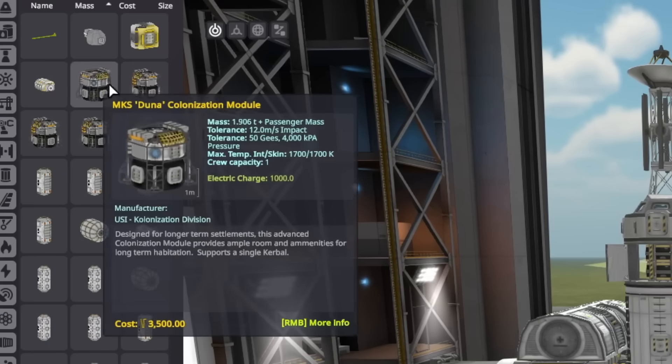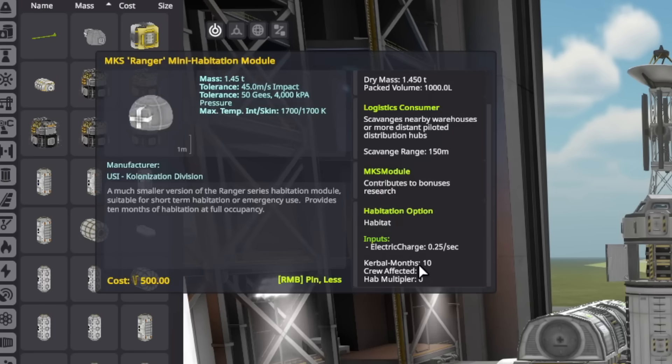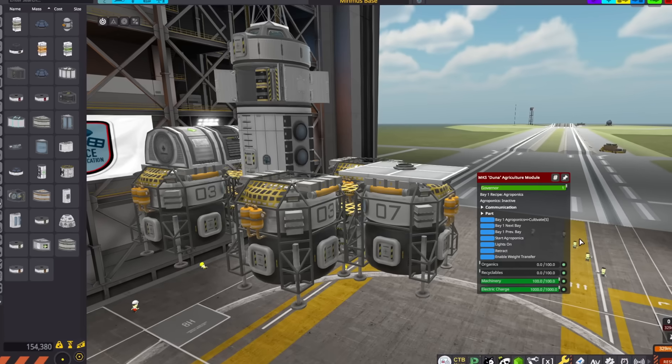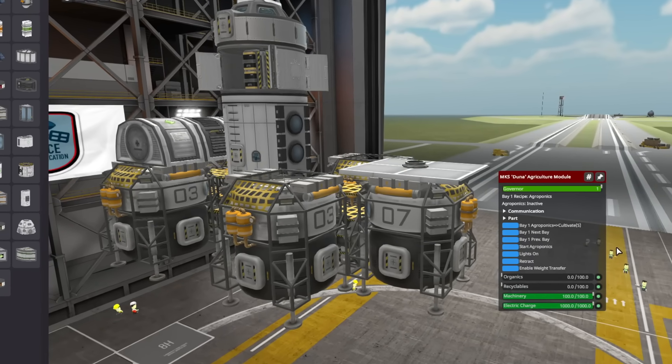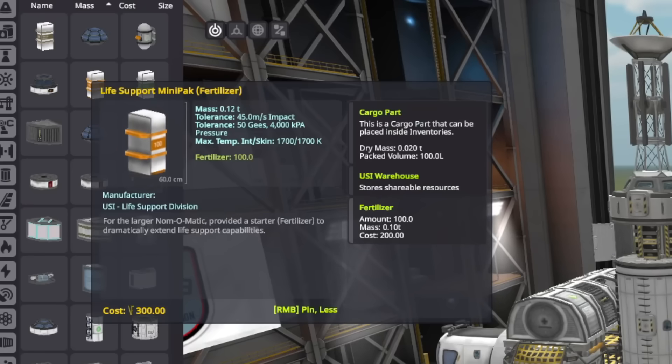New innovations have given us access to the Duna suite of parts. Up until now, we've been relying on a set amount of habitation time — long, but ultimately limited, set to maybe two years at the most. Our new parts not only provide habitation time, but also reset the clock to allow our Kerbals to stay in space for potentially decades at a time. The Duna suite also has more advanced agricultural modules that will hopefully generate enough food for our Kerbals to last that long as well. All that will be required is delivery of fertilizer to keep our crops growing.